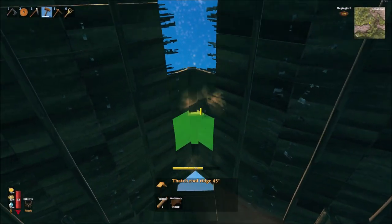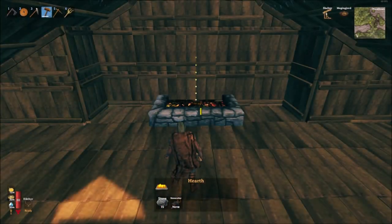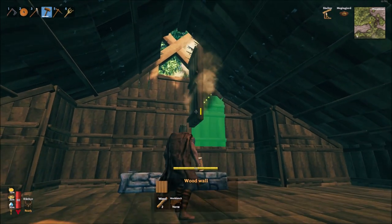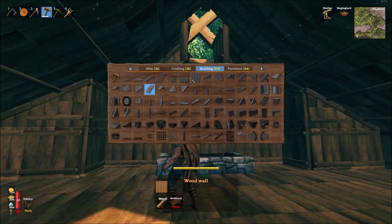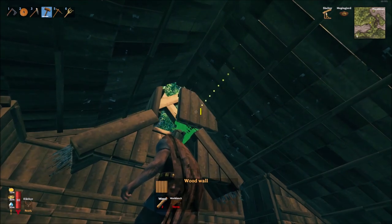To finish, we simply use 45 degree roof ridges to close the roof, but leave a one tile gap at the rear of the house where our chimney will be. That's as simple as placing your hearth or campfire centrally at the rear of the house and then using wood walls and a couple of thatched roof tiles to create a small chimney to vent the smoke.